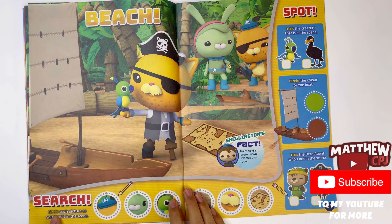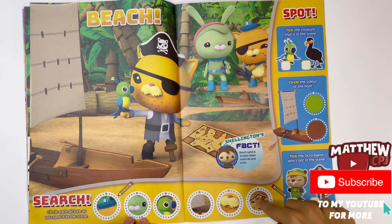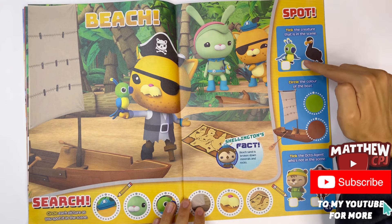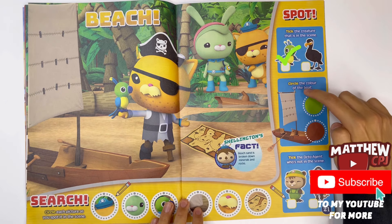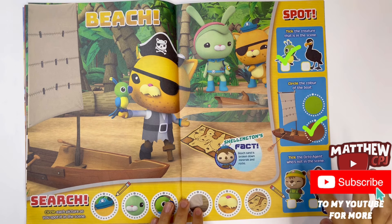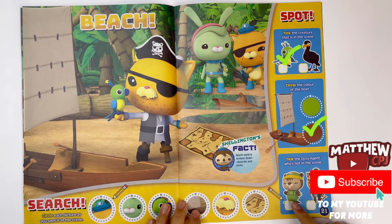Beach Search. Circle each picture as you spot it in the scene. Spot the creature that is in the scene - it will be the parrot. And the parrot's name is actually Polly. Circle the colour of the boat - it's brown, a brown boat. Find the Octo-Agent who's not in the scene. So there's Calico Jack, the parrot, Tweak and Quasi. But I don't think I see Bud. So it would be Bud.